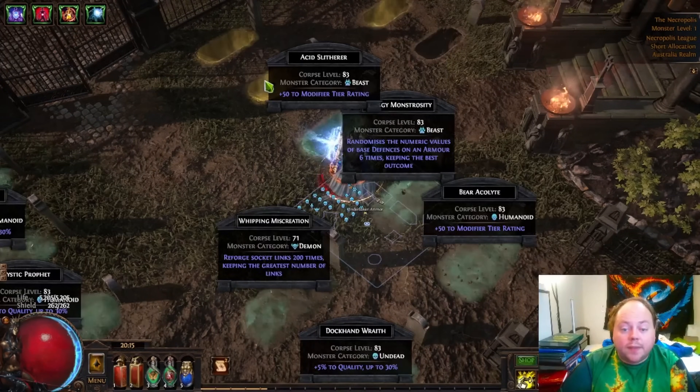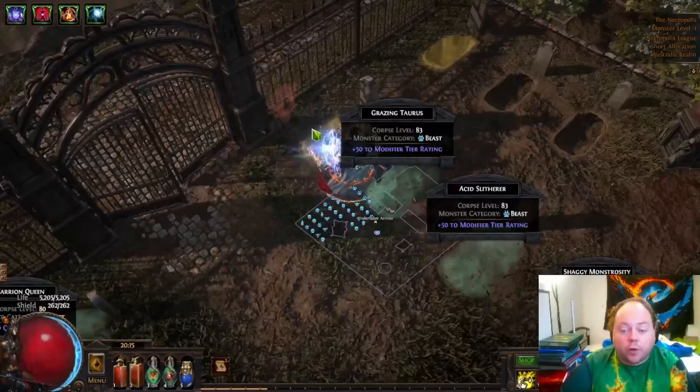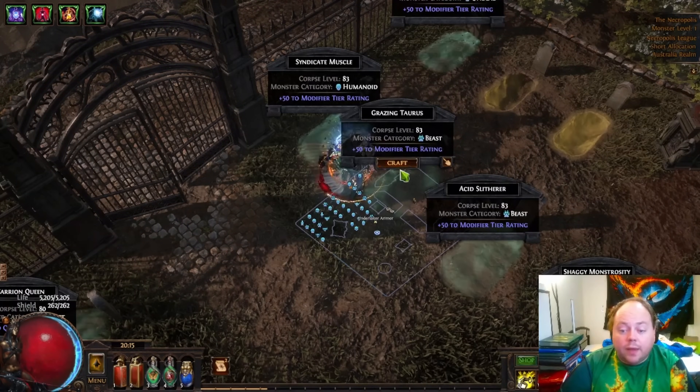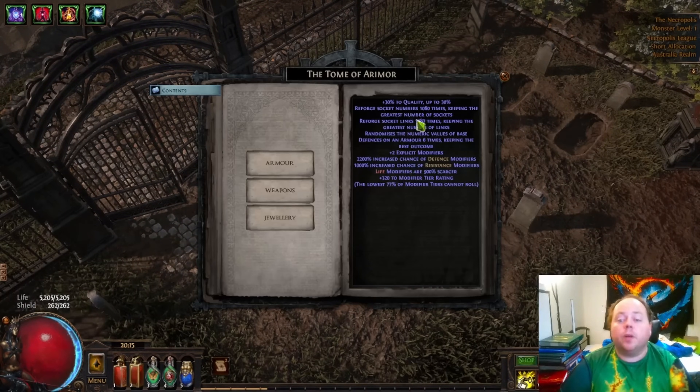So we're now going to put in these last ones and then we'll be good to go. Then we'll explain exactly what the goal is once we start the crafting process. We'll open the Tome of Aramor, and here you'll see what we're doing.